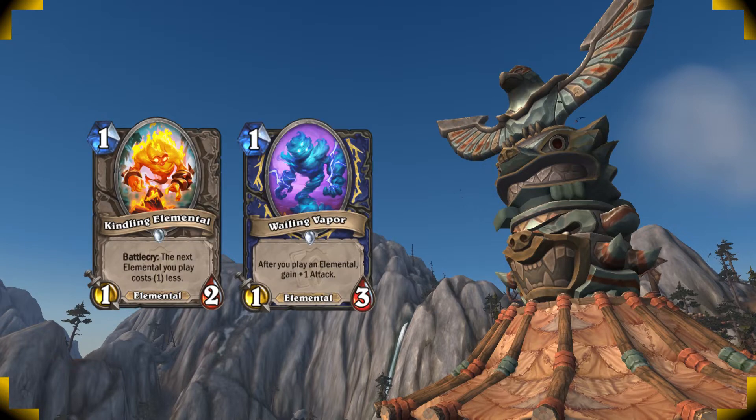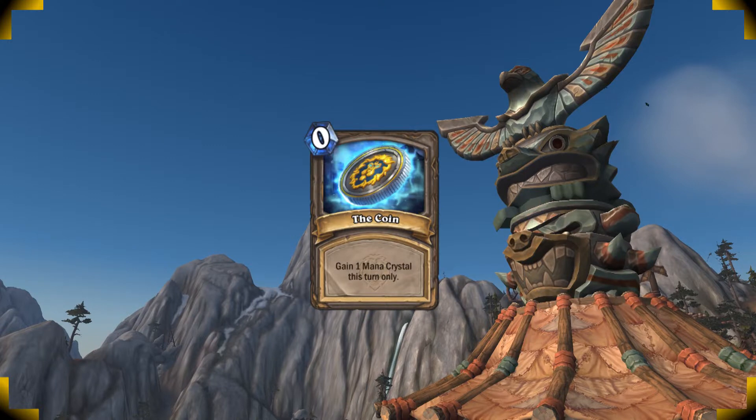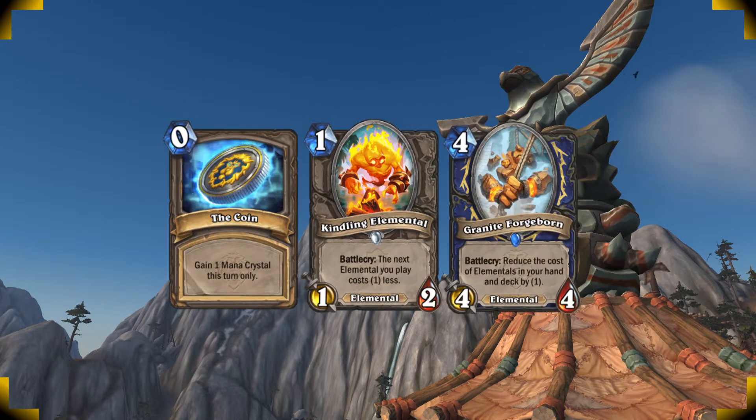you wanna go for Kindling Elemental, Wailing Vapor, Cage Match Custodian, and Arid Stormer. If you're on the coin, you can keep Kindling Elemental together with Granite Forgeborn. Play Kindling on 1, and coin the Forgeborn on turn 2. And just like that, the cost of all of your elementals will be reduced by 1.